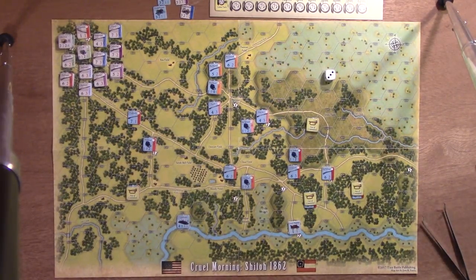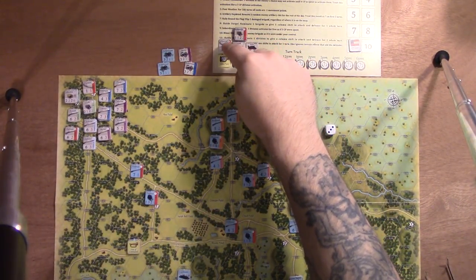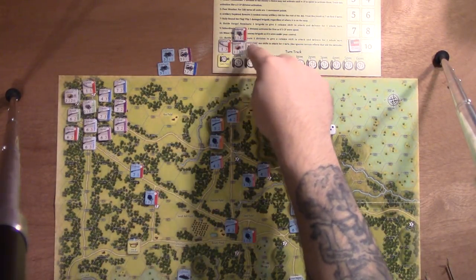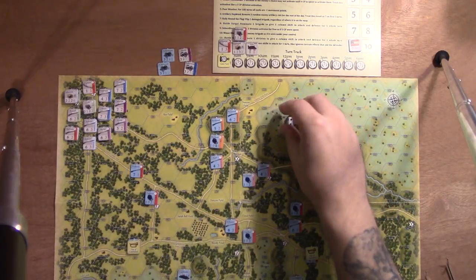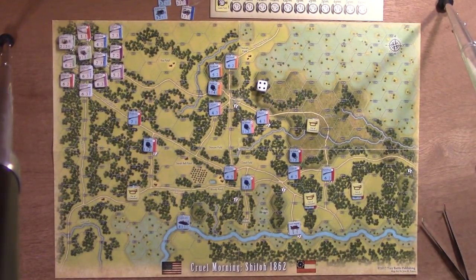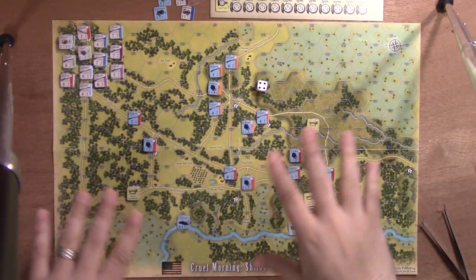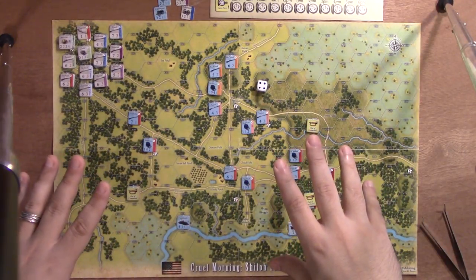On my turn track, since I knew a Confederate unit was coming in as a reinforcement at 7 a.m., I had a reminder of who's coming when. At that part of the turn sequence I could roll — I rolled a 4, so he can arrive. Whereas the Union troops, I don't make a roll for them because they're not specifically labeled as reinforcements. It just says here's when Grant arrives. There's some give and take, some balance, between the two armies as they bring troops on.